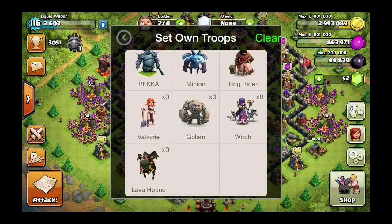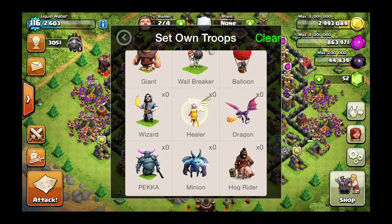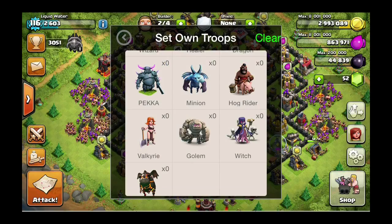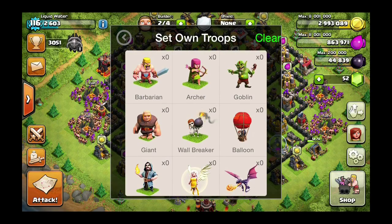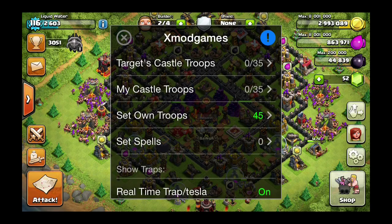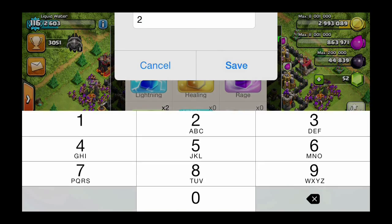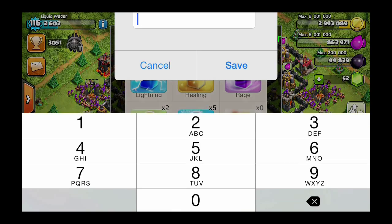Let's attack the top player's base. We're going to do 25 valkyries, five golems, and 15 wall breakers. For spells, let's go with two jumps, five freeze, five rage, two heal. This is going to be an insane raid — this is going to be ridiculous.